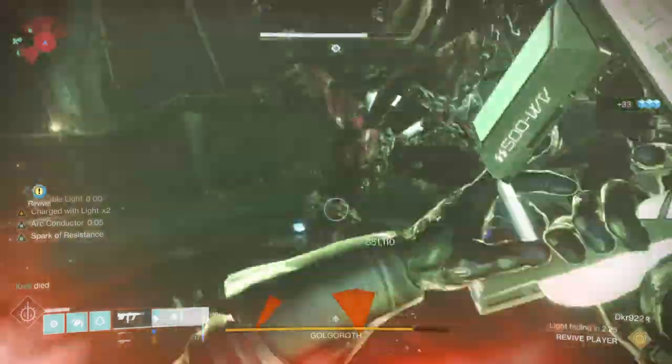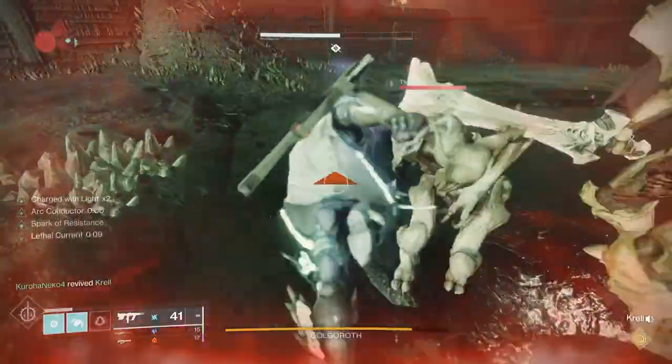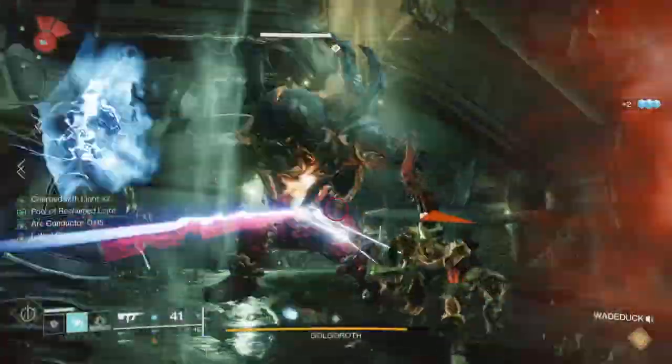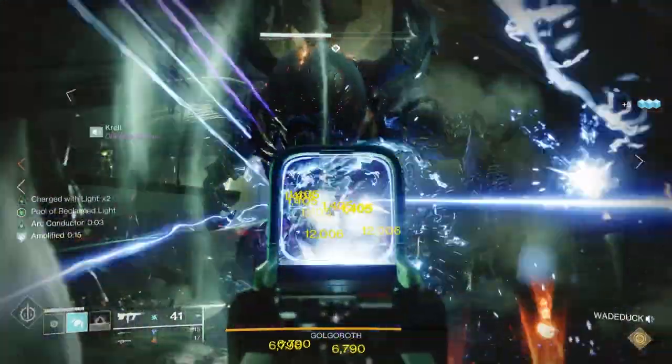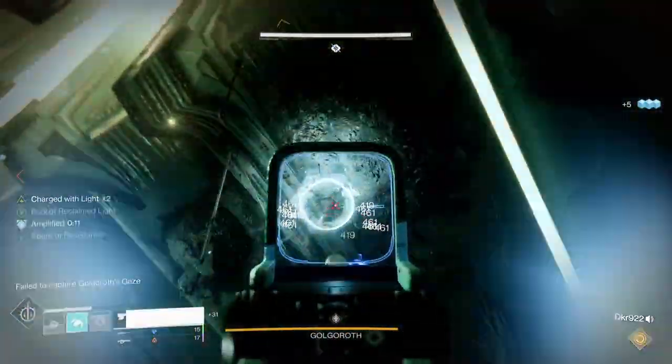The other thing is one of the players can get Unstable Light, just like in Destiny 1. But in this case, if you run towards Golgoroth with it, you will do actual damage to him. So make sure if you have Unstable Light, you don't just go hide in the back. Go towards Golgoroth, stand next to him when you explode — it'll actually do damage to him.